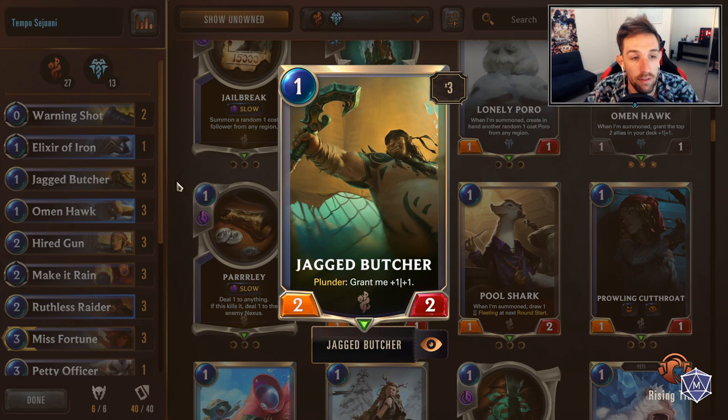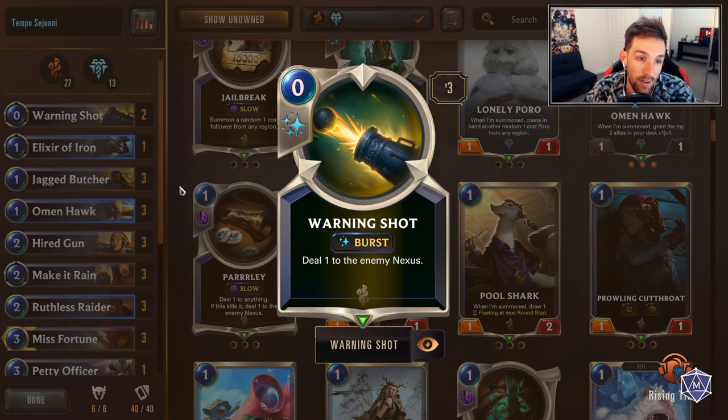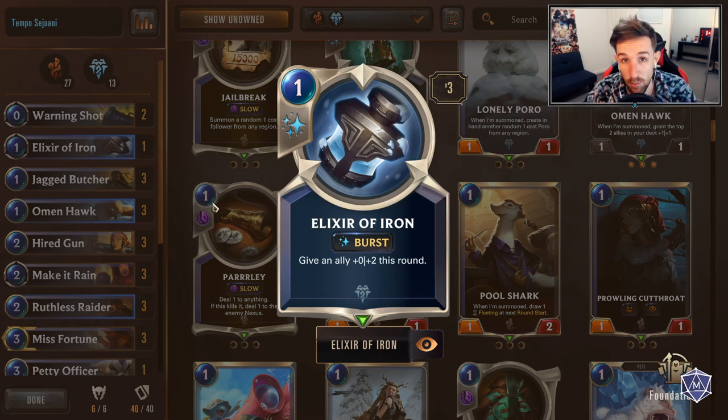Jagged Butcher - three of. It's decent. It's a one-mana 2/2 at times, but every now and then it will become a one-mana 3/3, sometimes even a one-mana 4/4 if you've buffed it from the Hawk - that's pretty ridiculous. One-mana 2/2 is already great, and that's where you probably play it most of the time, but every now and then it will get buffed.